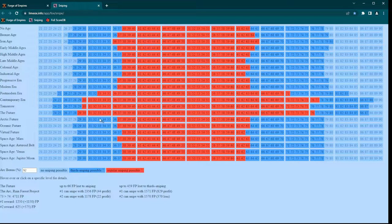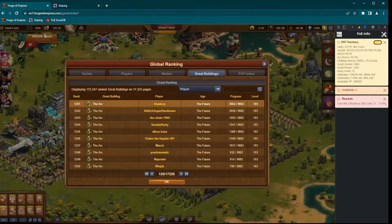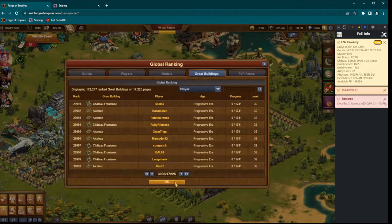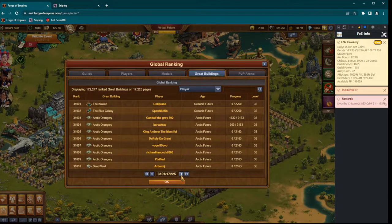But let's get back to finding a good snipe target. Go open the global ranking — there you find the guilds, players, medals, great buildings, and PvP arena rankings. So here we open the great buildings ranking. We will look for players leveling up their arc around level 35 to 40, because we want to get players we can snipe for a long time. Depending on your world, you need to go to around page 3000. We are still on level 39, so we'll go to 3100, and then click until you find the arcs.